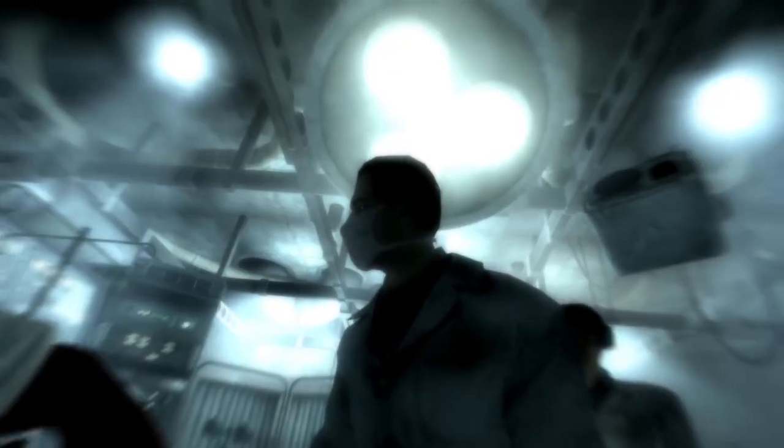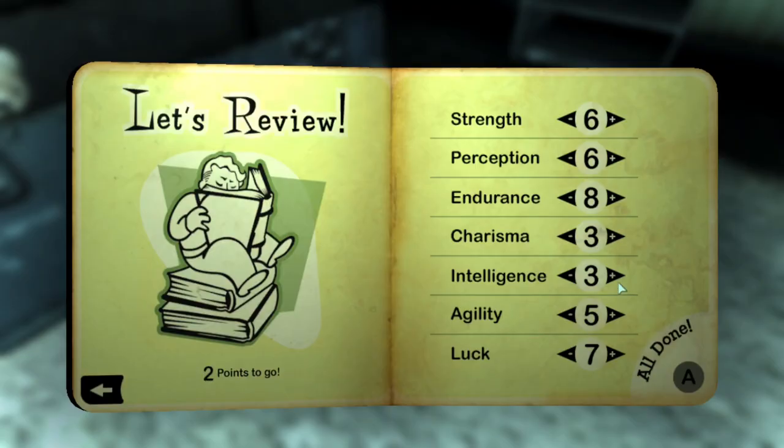With that I was born onto this world, made myself look like an alien, mum died and I chose my SPECIAL stats, spreading them out fairly, even making sure to have an 8 in Endurance as I didn't think I would have that much in the way of protection.